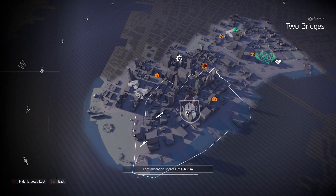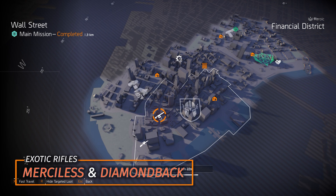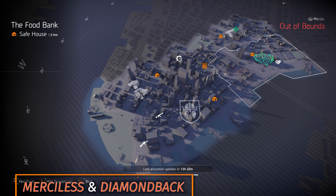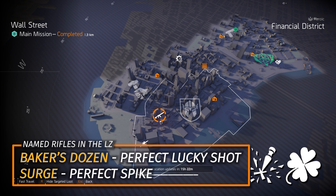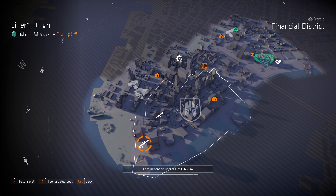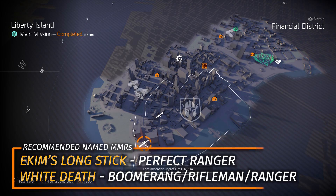My next recommendations for New York City are Rifles at Wall Street and MMRs. For Rifles at Wall Street, the two exotics are the Merciless and the Diamondback. The Merciless needs three-piece Striker with Braced on your chest or weapon handling on your gear; the Diamondback hits really hard in PvE and PvP but only has five shots. I'd recommend the Baker's Dozen with Perfect Lucky Shot and the Surge with Perfect Spike; the Harmony with Perfect In Sync is unfortunately a DZ exclusive. For MMRs at Liberty Island, you can farm for the Mantis; the Nemesis is quest only. I recommend Ekim's Longstick with Perfect Ranger and the White Death rolled with Boomerang, Ranger, or Rifleman.